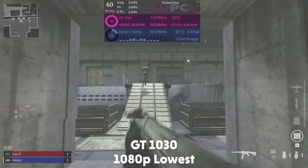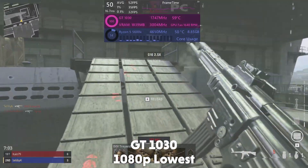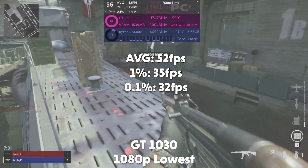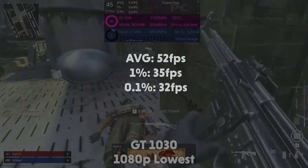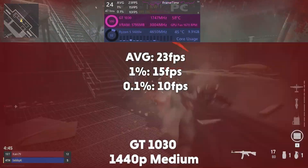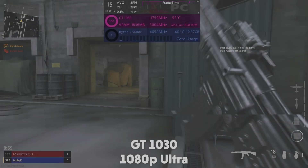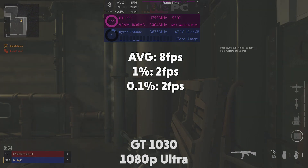And lastly we have the GT 1030. This one we could really only manage 1080p and so we looked at 3 main settings. Starting with the lowest, the card averages 52fps with a 1% of 35 and 0.1% of 32. Then on medium it averages 23fps with a 1% of 15 and 0.1% of 10. And then on ultra the card averages only 8fps with a 1% of 2 and 0.1% of 2.